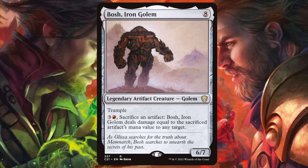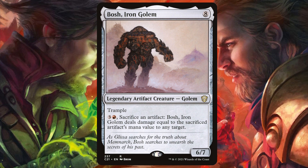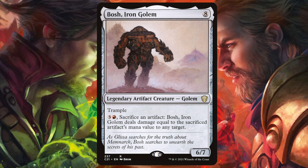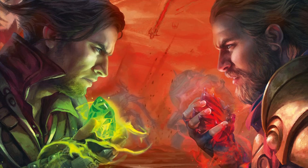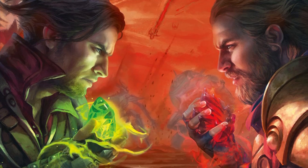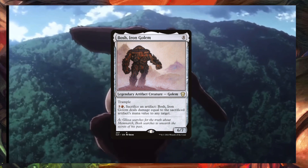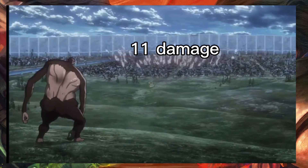Bosch, Iron Golem, is an 8-mana 6/7 legendary artifact creature Golem with trample that says: pay 3 generic and 1 red mana, sacrifice an artifact — Bosch, Iron Golem deals damage equal to the sacrificed artifact's mana value to any target. So what is the deck looking to do? Well, play big artifacts, of course. We aim to play big artifacts, then use our commander to launch those right into our opponents' faces. But as an optional strategy, you could also just turn them sideways.